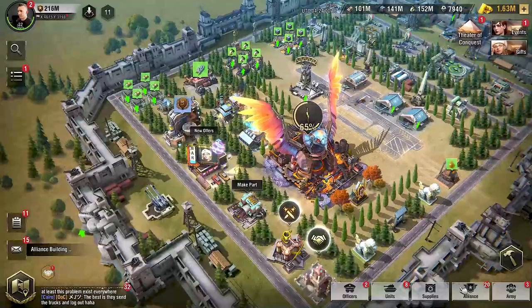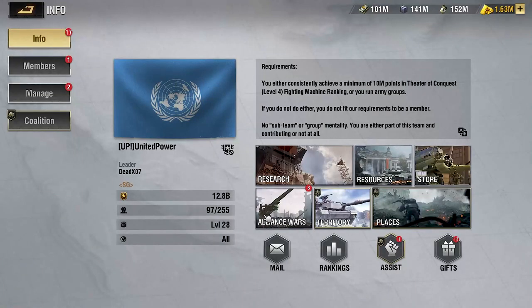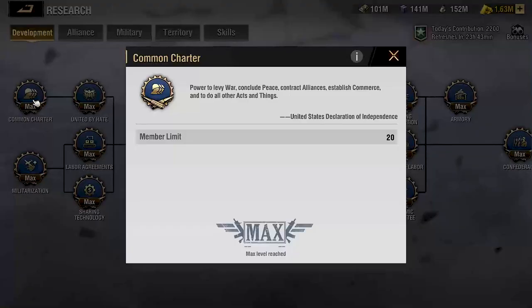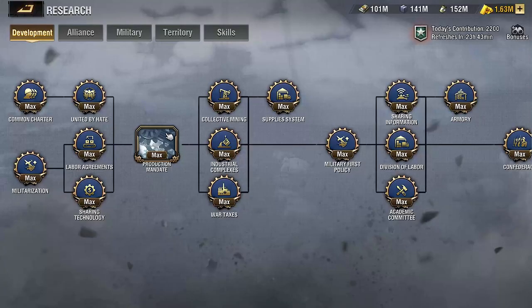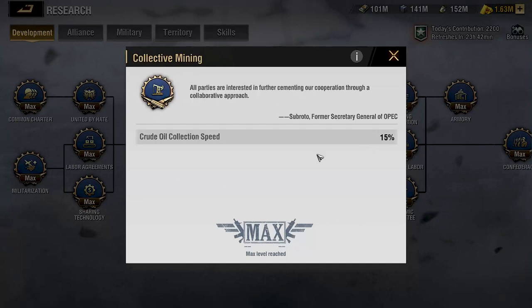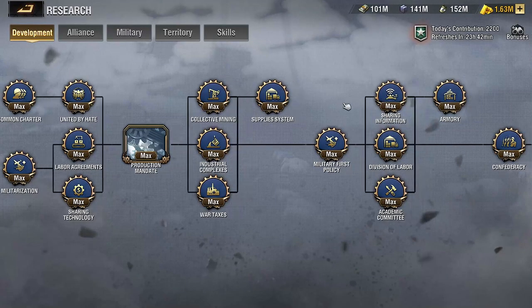The second thing is to make sure that your alliance has good research in the development tech tree — you want the same type of collection speed bonuses there. First you unlock your production mandate skill, but there are also permanent collection speed buffs for oil, steel, and military funds.